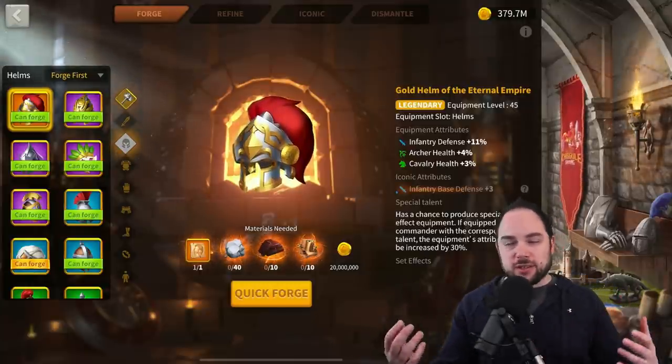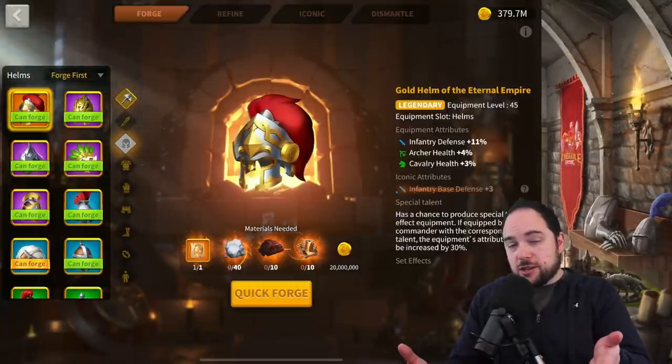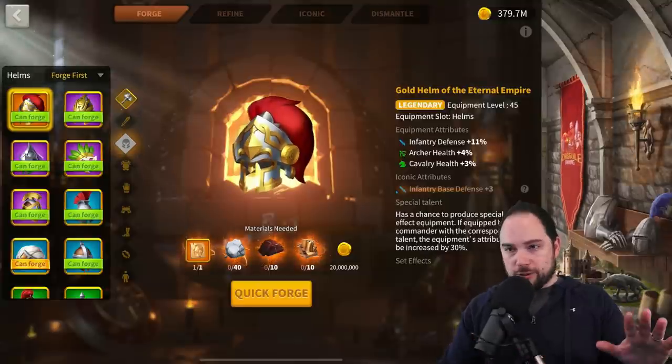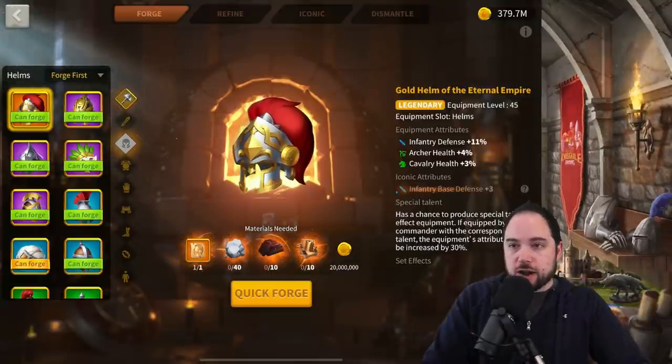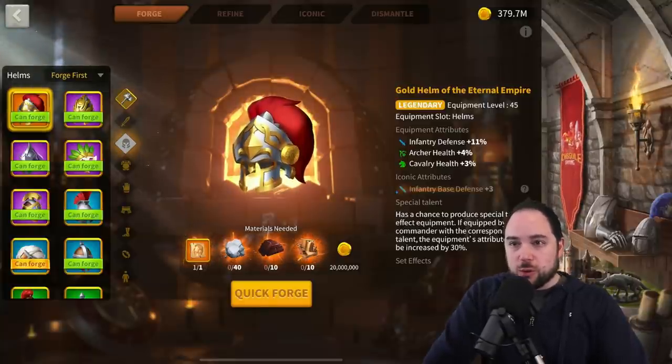Now it does cost a lot of materials — this is a legendary item. The downside of a legendary item is that you really can't dismantle it without losing half your materials. So you almost never want to be dismantling legendaries, especially if you're free-to-play. Don't make things that you're ultimately going to want to dismantle later.